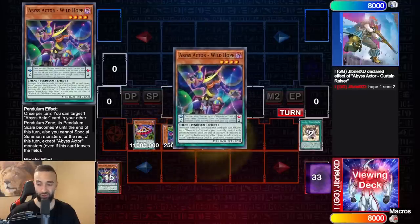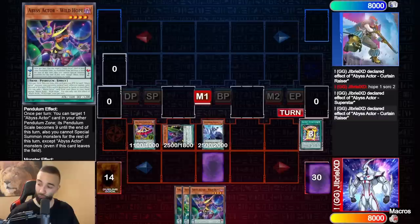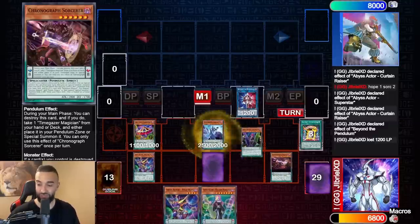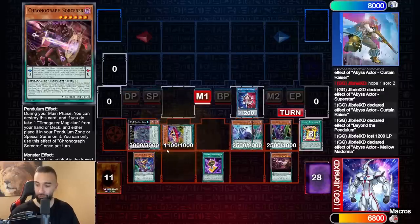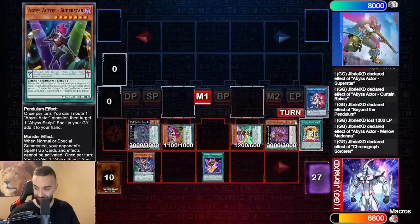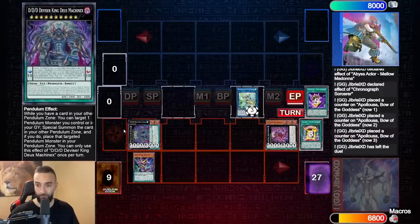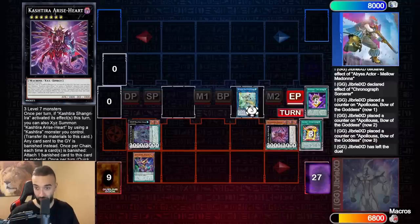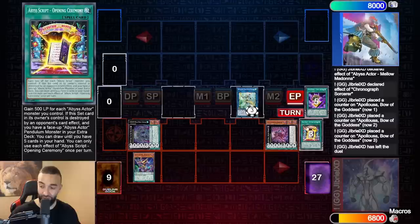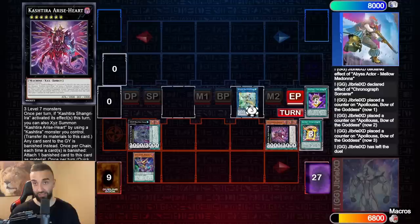This deck is just insane because you wouldn't expect this from an Abyss Actor deck — Abyss Actors plus ten. Your opponent doesn't know what anything does. We just pendulum summon five Abyss Actors. We make a Rikka Rise-Heart, that's right — make Rise-Heart the normal way, then end on Apeloza, DDD Caesar, and Rise-Heart. A Rise-Heart is nice because this is essentially a Macro Cosmos.